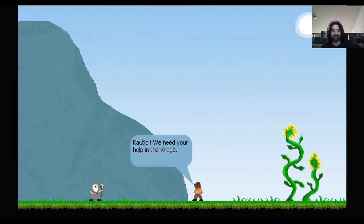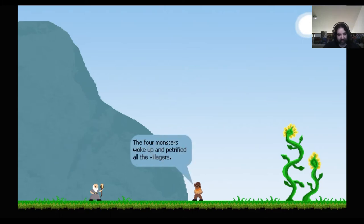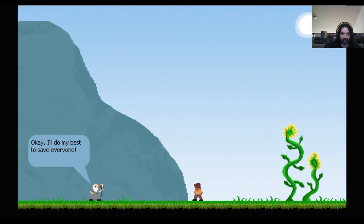The art is pretty nice — it's kind of like a retro feel, like a hand-drawn coloring look with the sun up there. There's a little bit of story about why you're going on your quest: the four monsters woke up and are fighting all the villagers, so you have to defeat four bosses in the game. You have your wizard staff to do your best to save everyone.